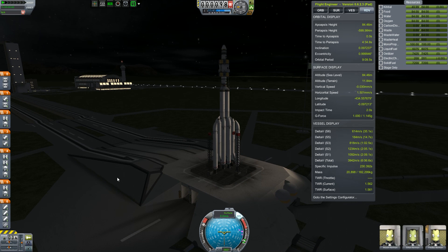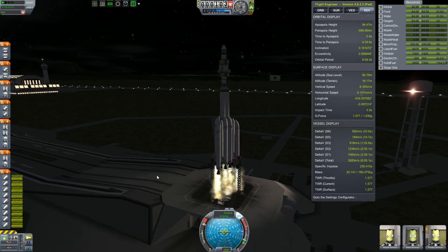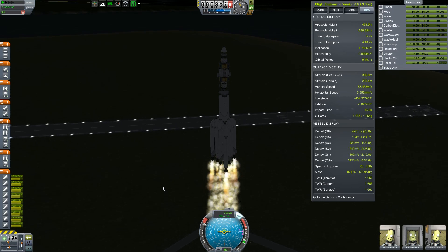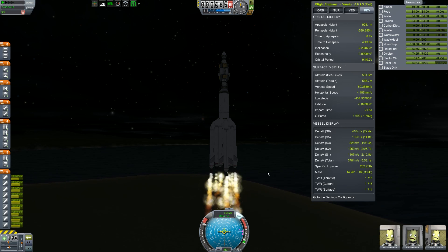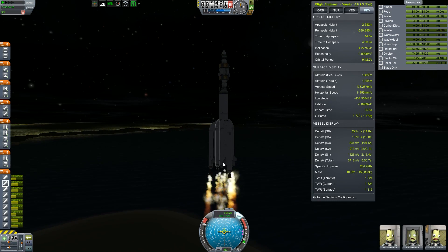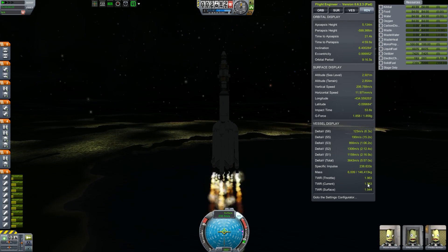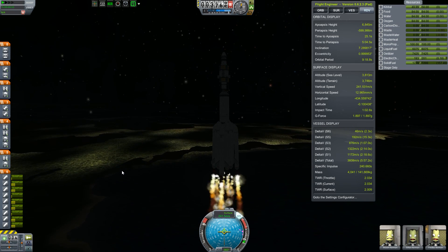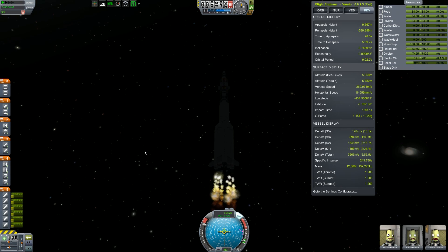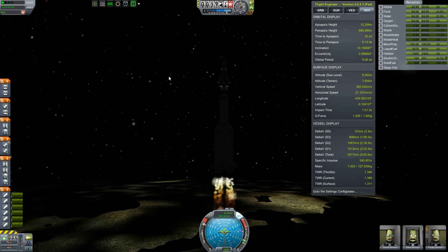Are we ready? We're going to throttle up. Let's hope that this goes properly. That's a killer thrust to weight ratio right there — 1.7 already. These outer boosters will drop first, if I recall correctly, and then these boosters will drop a little bit afterwards. They're already up to almost 2 thrust to weight ratio. So this first stage is going to go — there we go, drop it.